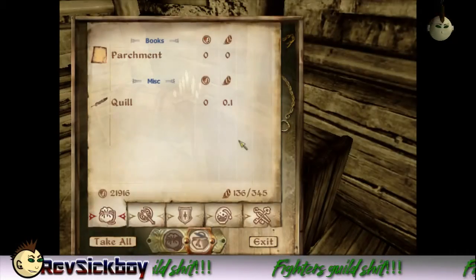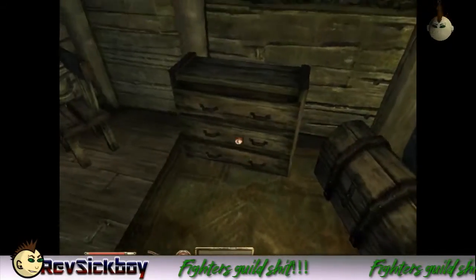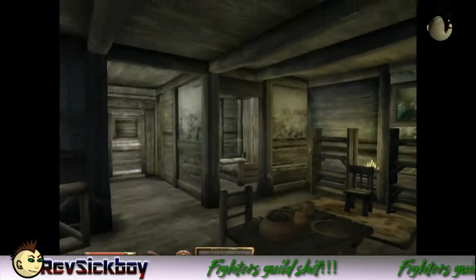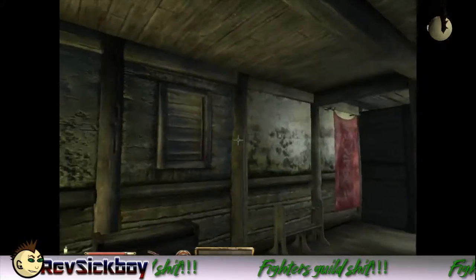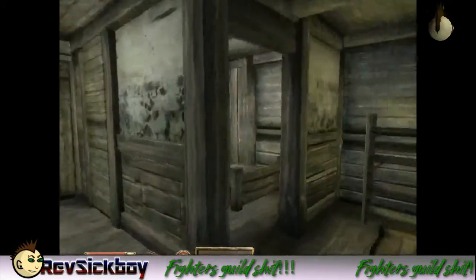A little dresser. Another chest with some gold. A dresser drawer. Kitchen, seating area. One painting... Two paintings. And they're the same painting! I only have two paintings... Three paintings. I at least have three paintings in this house.